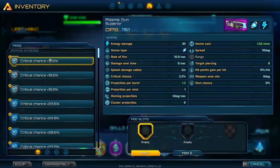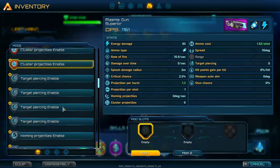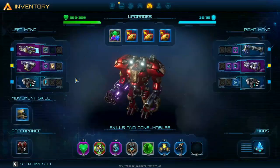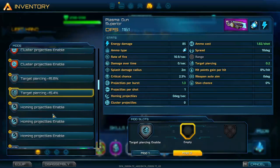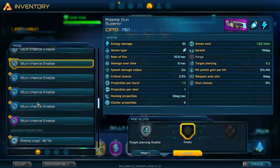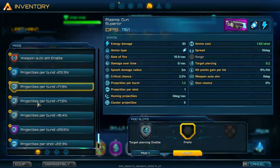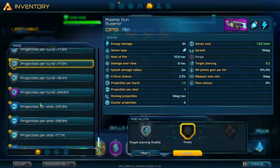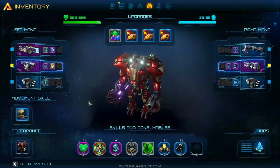What mods do we want to use? Damage over time, cluster projectiles — target piercing enabled, that is a given. What else do we want? More damage? Some healing return would be nice, just to make us a little bit tankier. Auto aim could potentially be fun to play with. Projectiles per burst seems pretty good too — let's go with projectiles per burst.